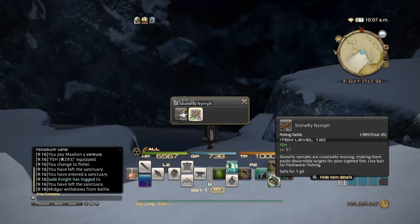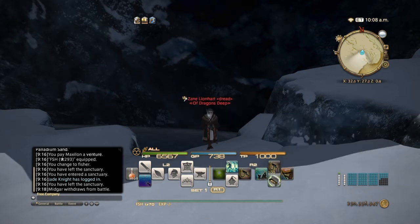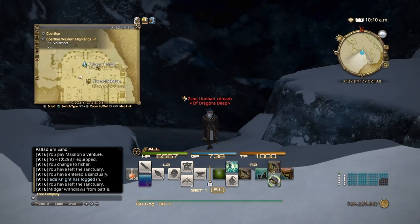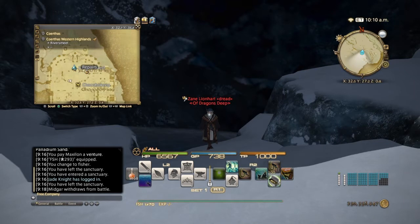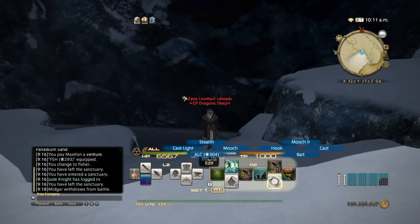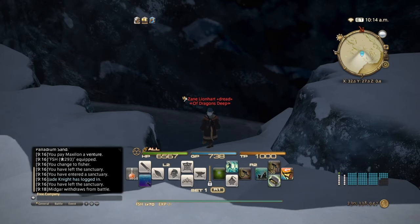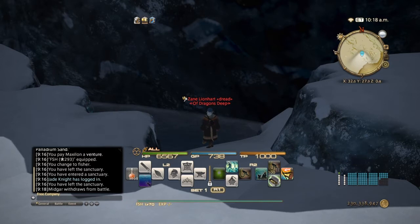In order to catch Cawthorn crabs you'll need the stonefly nymph, which you can get all the way at Falcon's Nest right here at the vendor next to the aetheryte. It's a freshwater fish and you get it two different ways: either mooch it off the lesser fish or catch it directly. The Cawthorn crab spawn rate increases when it is either blizzard or snow, with snow being the best.